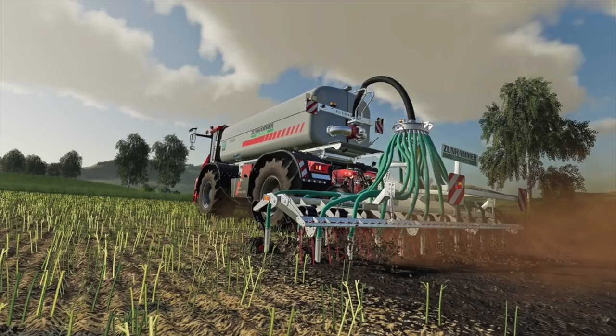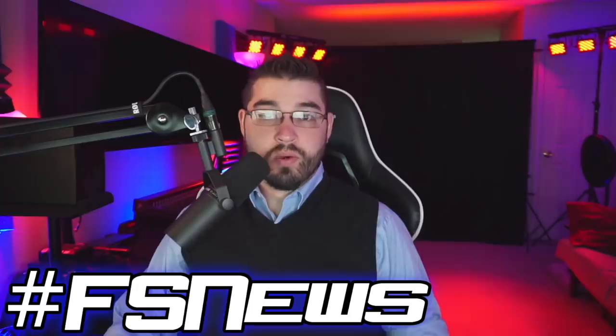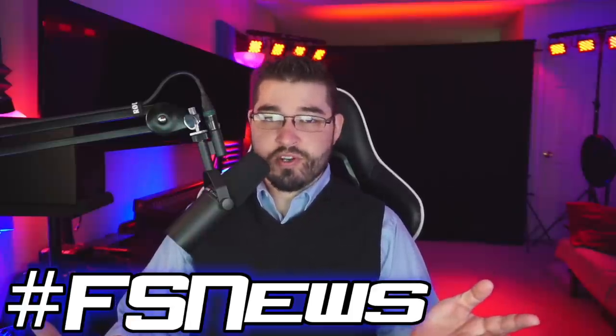Also released today was the Homer Terra Variant DLC, available for all platforms — PC, Mac, PlayStation 4, and Xbox One. Expand your gaming experience with this new official extension for Farming Simulator 19. This DLC contains two new vehicles and six equipment pieces from Homer, Annaburger, and Zunhammer.